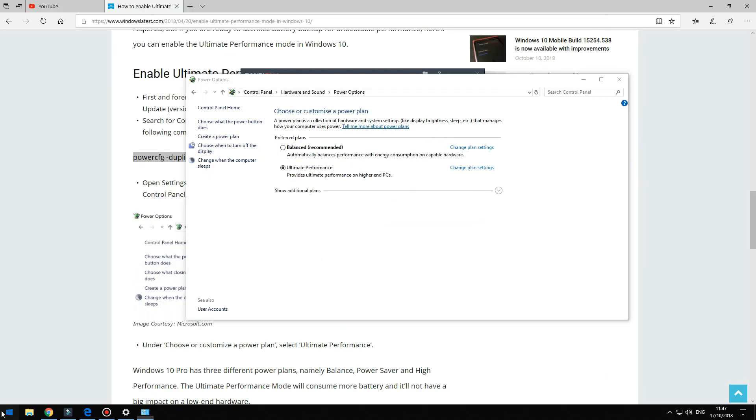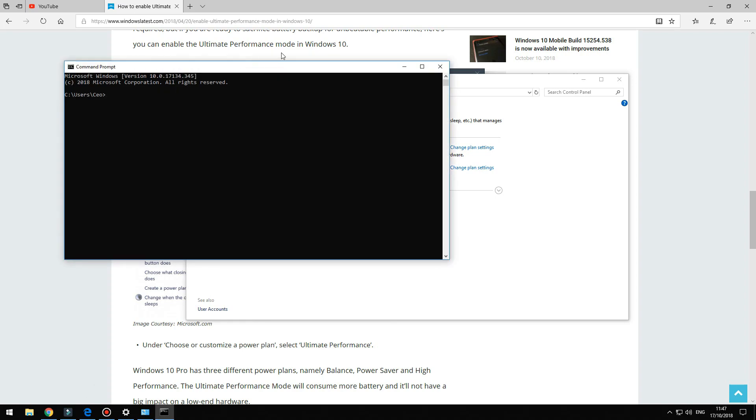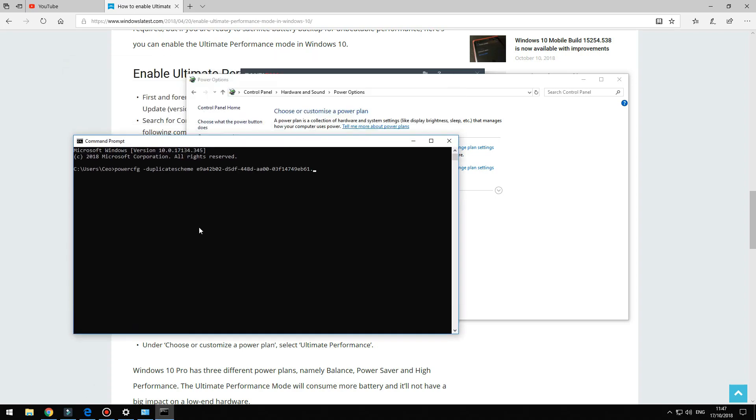Now it's time to enable the Ultimate Performance power plan in Windows 10. Press the Windows key and type CMD, then paste this command in the command prompt. This will activate the Windows Ultimate Performance plan — the full command line can be found in the video description.